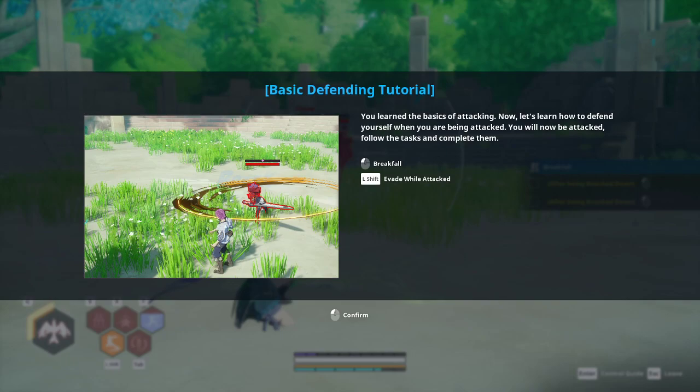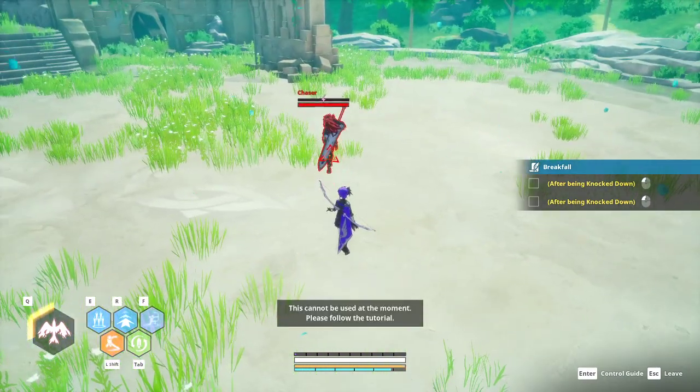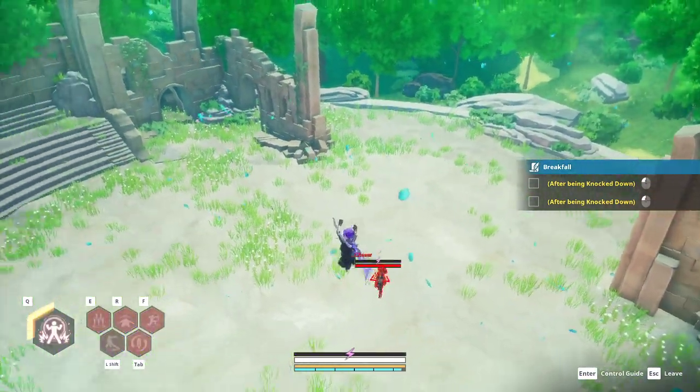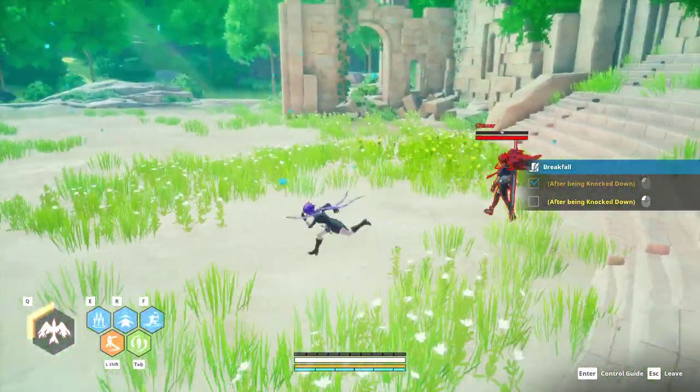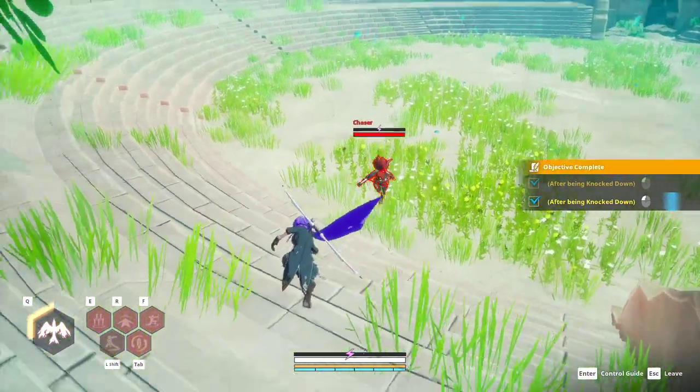Now it's the defense tutorial — how to get out of combos. It doesn't teach you everything; it doesn't cover rage break. But it does teach the break fall — most people call it a tech roll. Also, don't hold a direction when you do it. If you're launched into the air, as soon as you hit the ground, hit left click to tech roll.